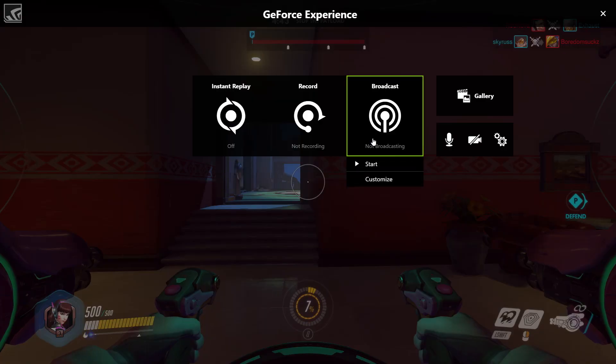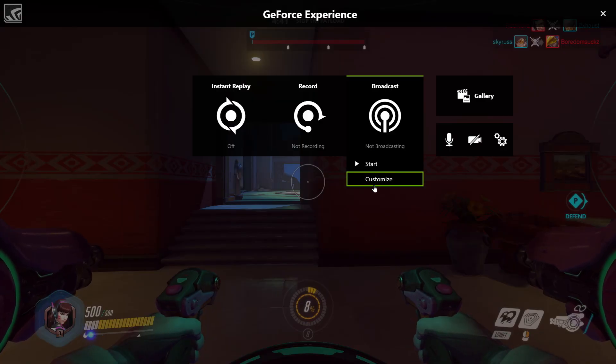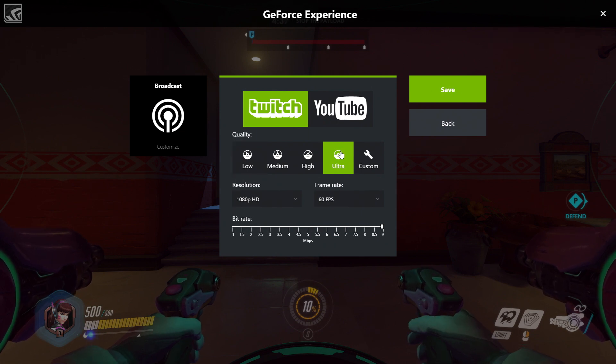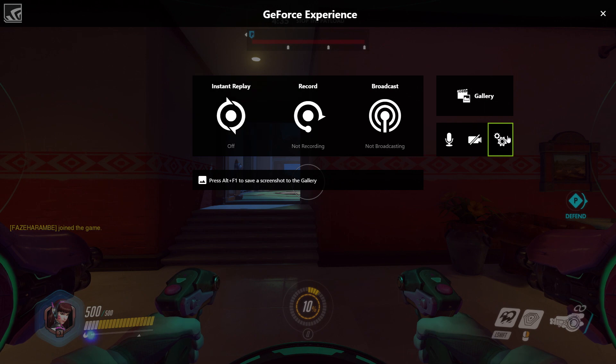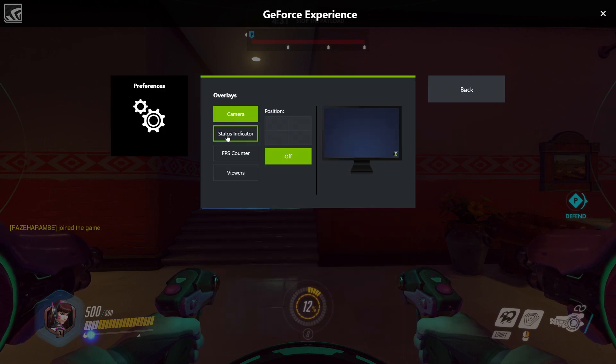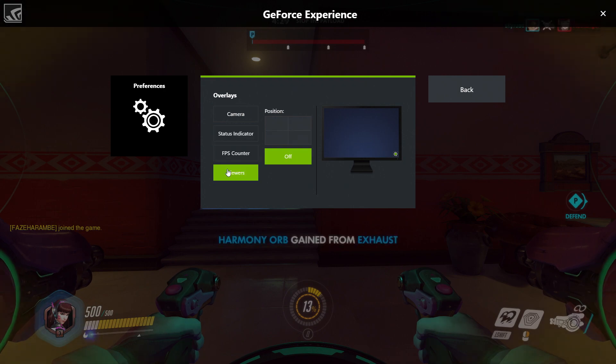Live streaming — you can also use the overlay to quickly broadcast your gameplay to Twitch and to YouTube Live at a full 1080p 60 frames per second without impacting your gameplay. You can also add additional overlays such as camera, FPS counter, or even the number of viewers.